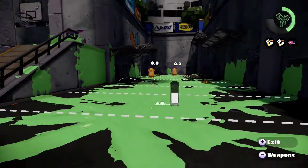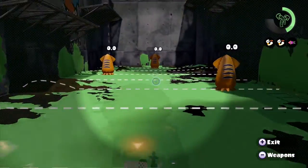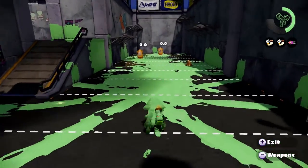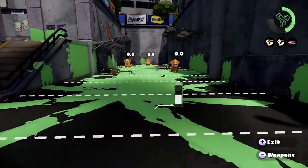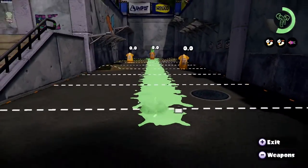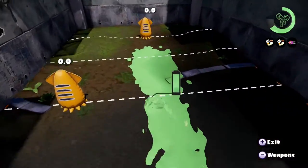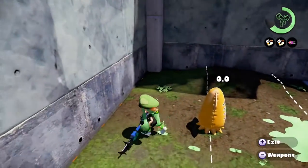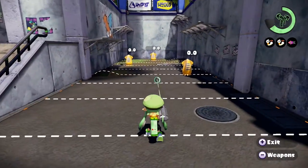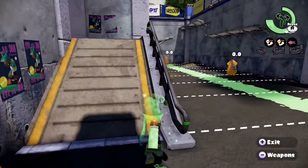If you know the E-Liter from pre-patch, you could basically stand anywhere, half-charge, and have max range. That was nerfed significantly — now you only get 75 percent of your initial range value on a half charge instead of 100 percent. The entire range line I just marked would now only reach part of the way it used to.